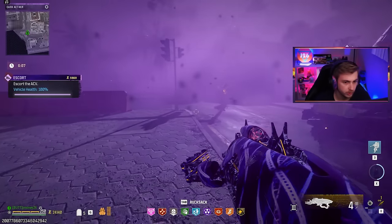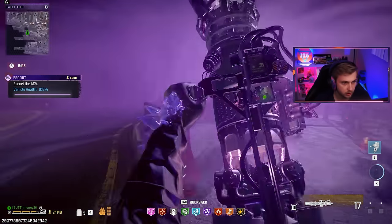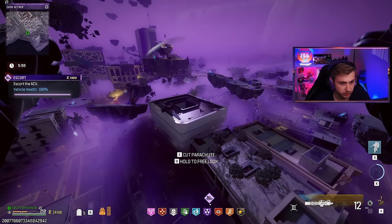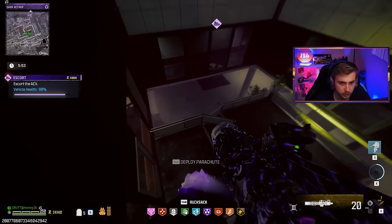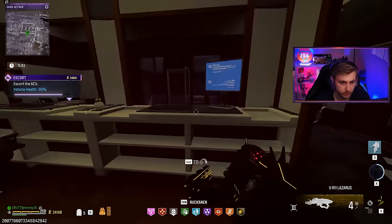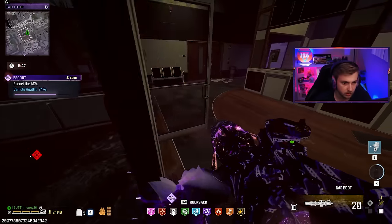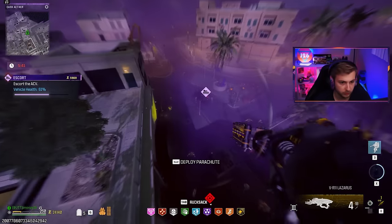Here we go, it's starting up. Get it up to a hundred. Let's switch to our scorcher and fly away. I'm going to go into this building here and find the computer. Pretty sure it's right here — throw that in there and the boss will spawn. He's going to have to follow me over to the ACV.